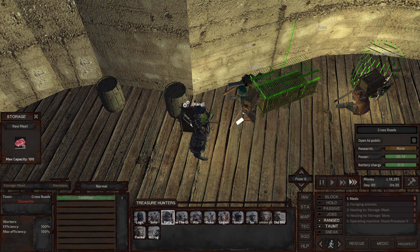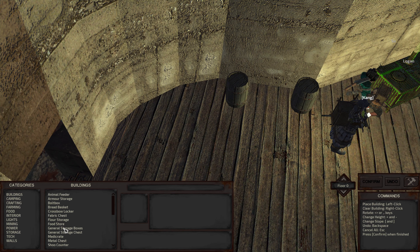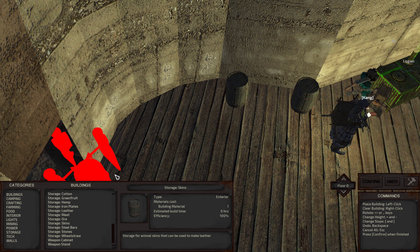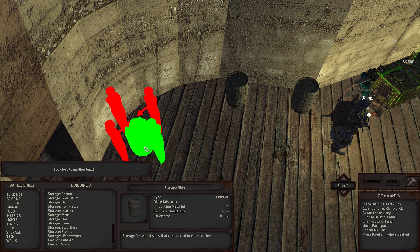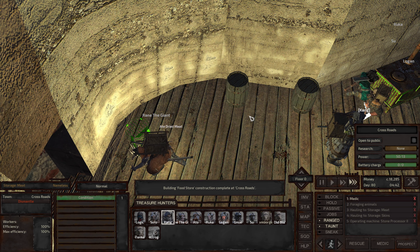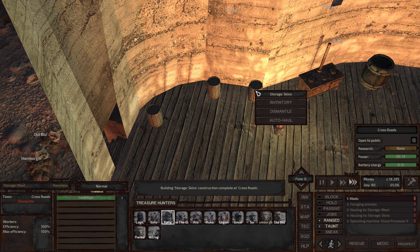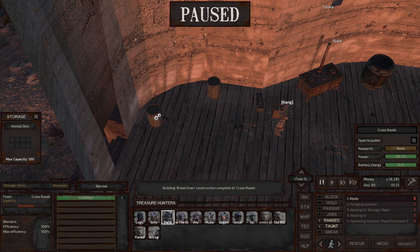I should have switched these — animal skin should be over here. So I'll just reset that and put animal skins over there. They're building away. Kang is going to loot all this and then dismantle. I've got to get rid of this blank auto-haul job — stone processor goes down here.